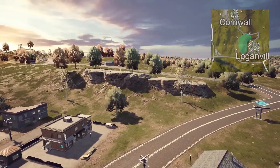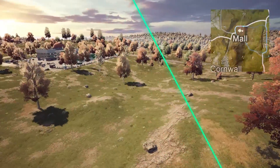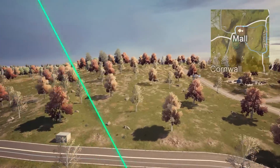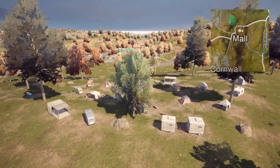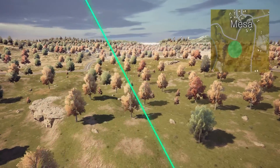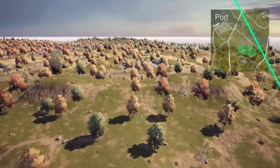A ledge and more pronounced hills have been added to Loganville. The mall is now surrounded by bumpy terrains and has added covers at the top of the hill. Mesa also has a ledge and modified terrains, and the hills around the port have also been emphasized.